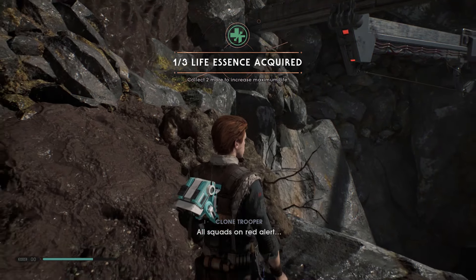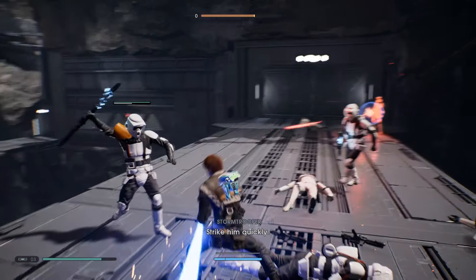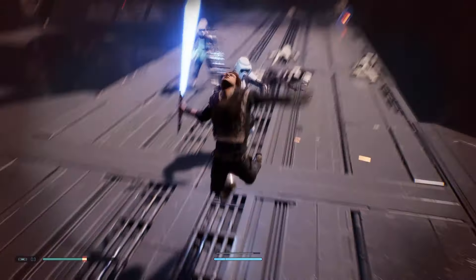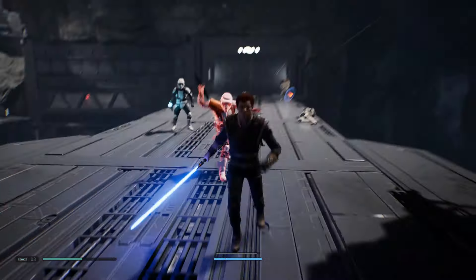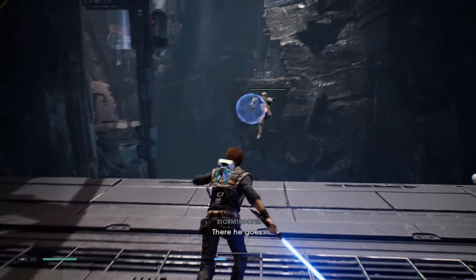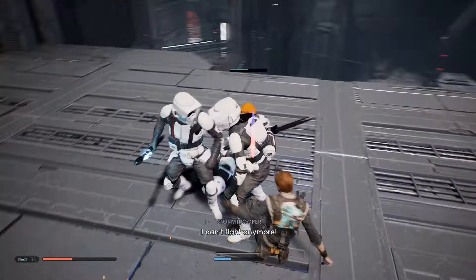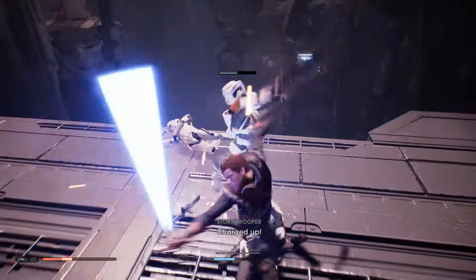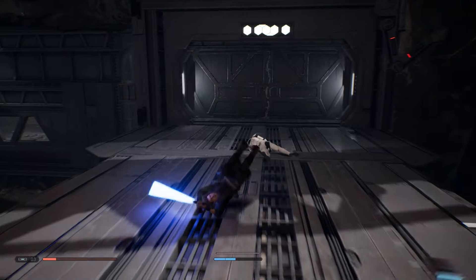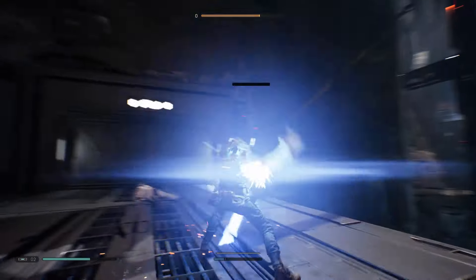Do not spam attack moves. Jedi Fallen Order hates you for spamming your attacks. The game is actually really tactical and methodical with lightsaber combat, so you can't just mindlessly spam attacks — and that's a good thing. You really have to think about it. Know your enemy; when you're in combat, feel them out and see what their attack patterns are. Once you figure that out, go for them. Use your blocks to counter, then strike when the opportunity comes. The fights can take a lot of time and they don't need to be over in two seconds, so enjoy them — they're deep and fun.